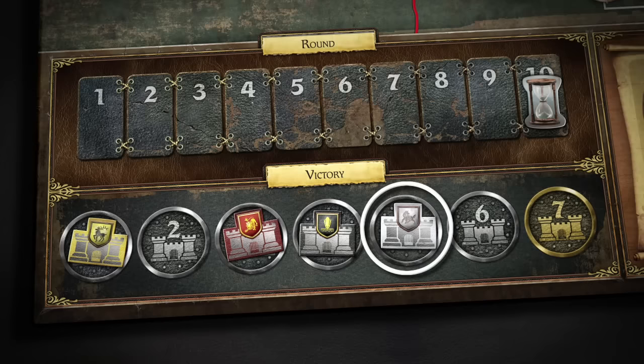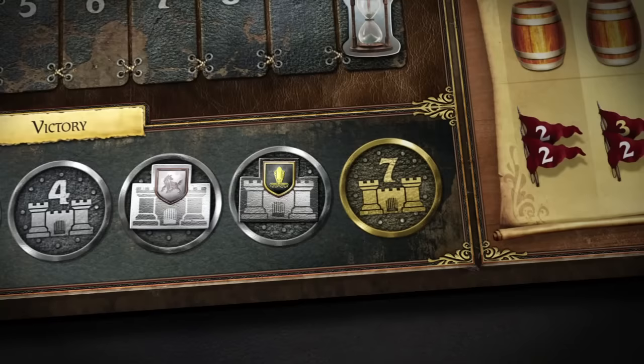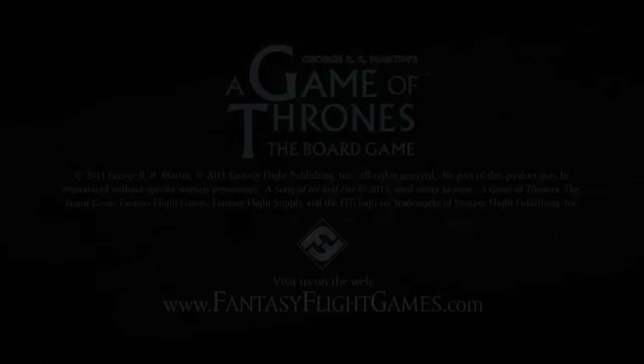After resolving the Wildlings attack card, the Westeros phase for this game round has been completed and play proceeds to the planning phase. After 10 game rounds, the house that controls the most areas containing castles and strongholds is declared the winner. However, if at any time during the game a player controls 7 such areas, that player immediately wins the game.